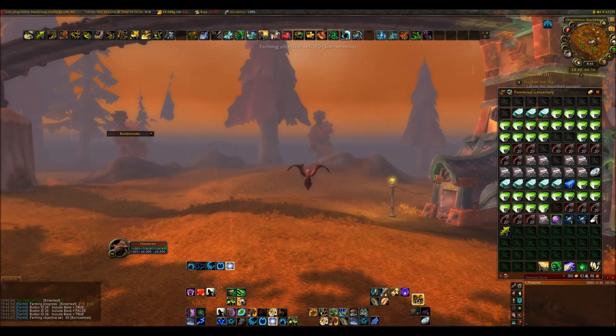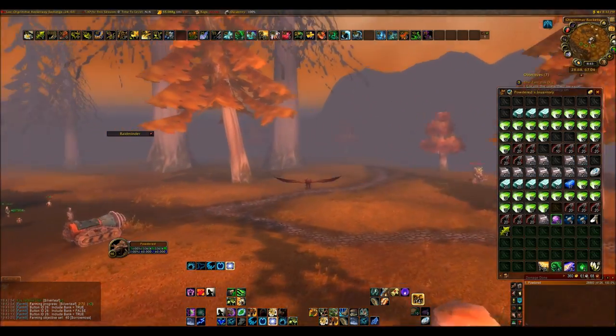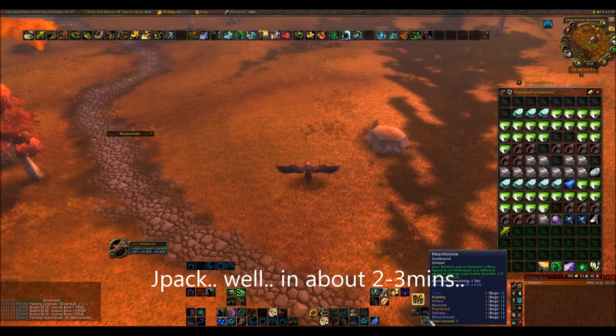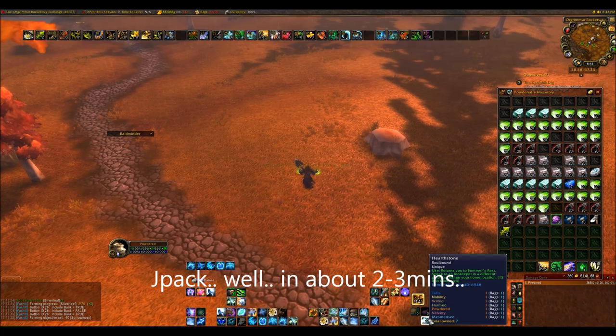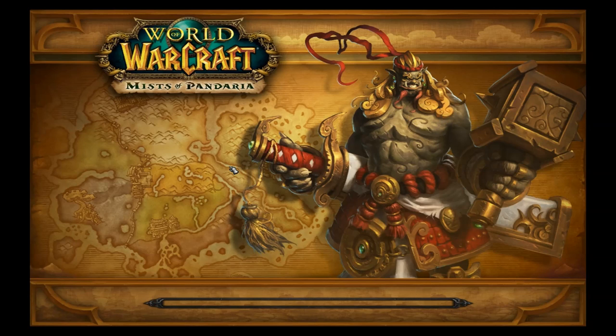I have one more add-on I want to show you, which is JPAC. If I hearthstone, it sorts your bags but it also sorts your bank. Unfortunately it doesn't sort your guild bank, but you can sort your guild bank with Bankstack — which is the only thing I use Bankstack for. Otherwise I use JPAC for everything else.